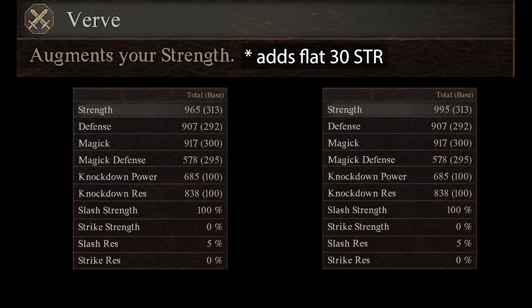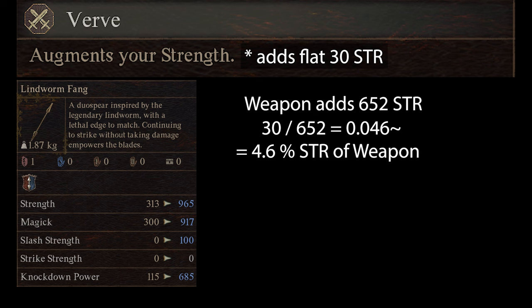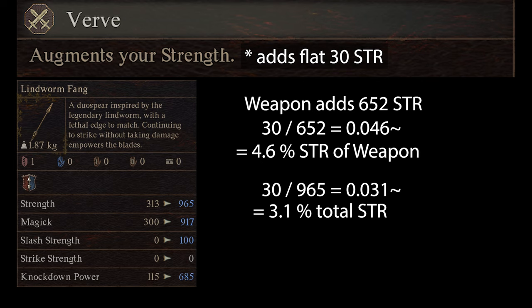The last augment for Thief is Verve. Verve gives you a flat 30 extra points of strength. Verve is kind of disappointing because when you consider how much strength a fully upgraded weapon will give you, you'll see that Verve contributes very little strength overall. This gets worse as you gain more levels and increase your base strength even higher.